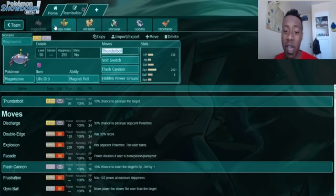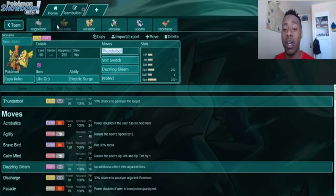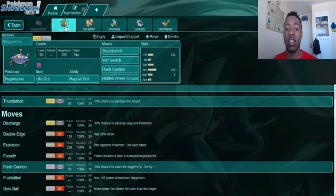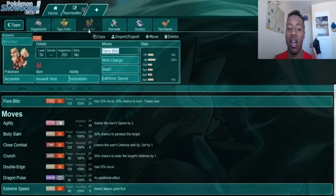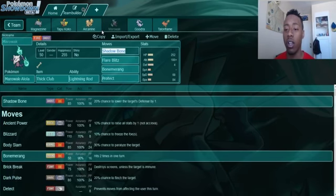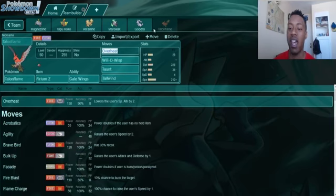To summarize, my best options for dealing with Celesteela are: Magnezone at number one, Tapu Koko at number two, Assault Vest or offensive Arcanine at three, Alolan Marowak at four, Goodra at five, and Talonflame at six.